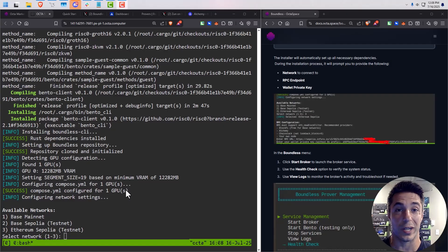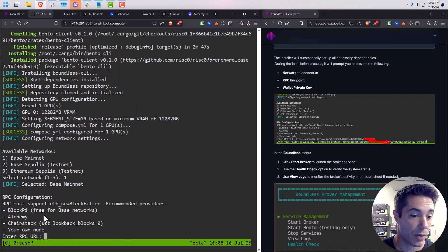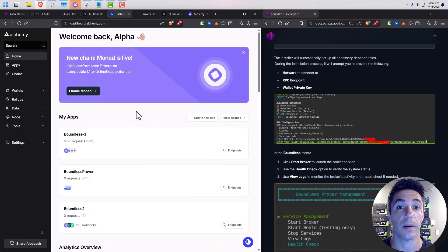This is what it looks like when the install script is all done running. Quick shout out to OctaSpace — I've done this locally and this is just so smooth and easy, they did a fantastic job. Now this is the part where you're going to need your RPC endpoint from Alchemy and your wallet private key from MetaMask. I set up an entirely new MetaMask wallet with a new seed phrase for this process. We're doing this on Base mainnet — Boundless is a testnet but it's incentivized and running on Base mainnet. Now we're going to click number one and enter, then input our RPC URL grabbed from Alchemy.